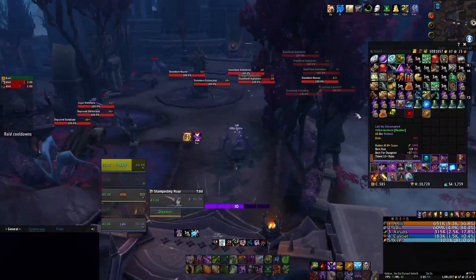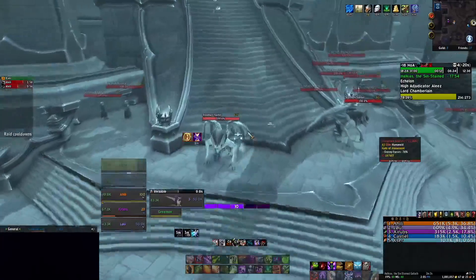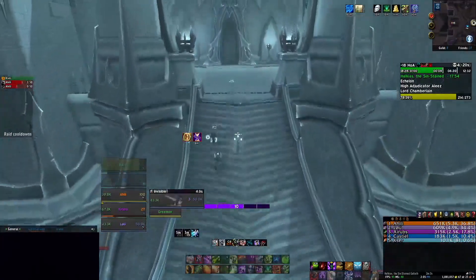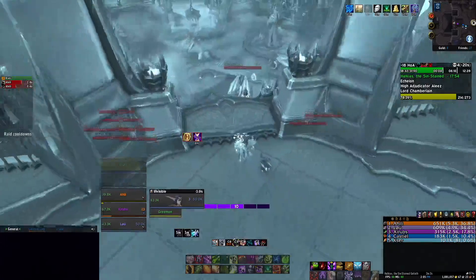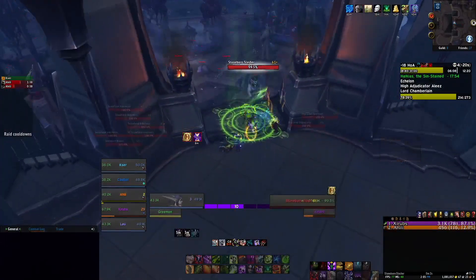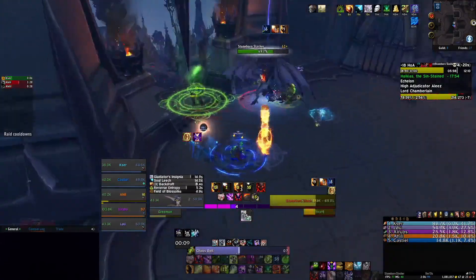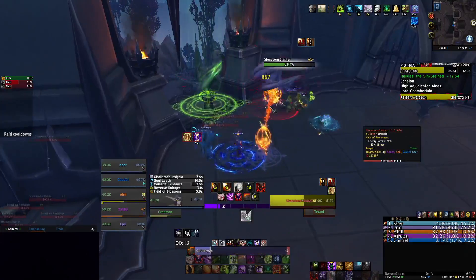Here we are actually invisibility-ing through, not pulling anything in the courtyard. We're just going to pull one of the slashers, get our Pride buff, and then do the boss.